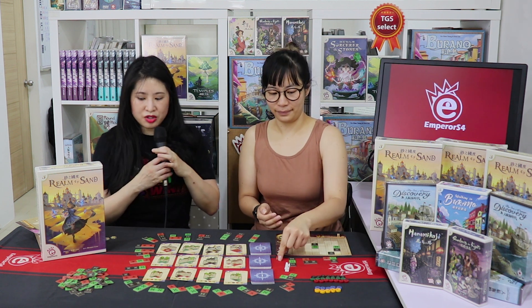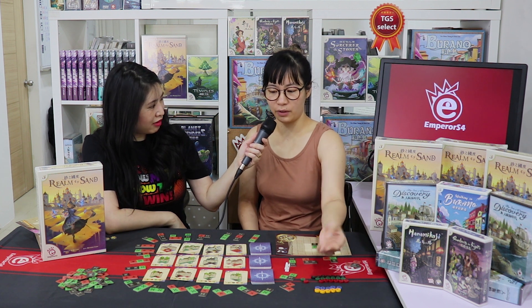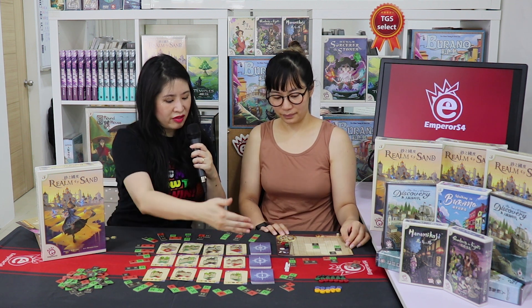Can you share some strategy tips for Realm of Sand? When you obtain a card you get bonus discs. You can place these discs on your board instead of tiles — up to three discs anywhere on your board — giving you more flexibility. When you complete a shape and remove the tiles, the discs don't go back to the supply; you keep them on the side for future use, so they stay with you permanently from card to card.